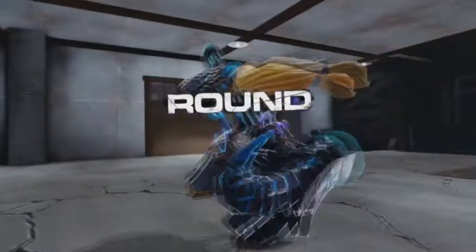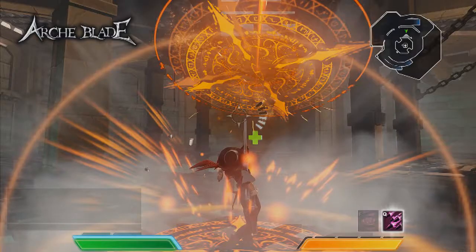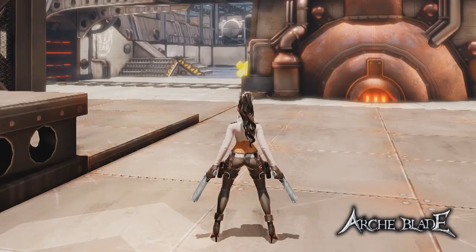Naga's Pit is an 8-player free-for-all map, and finally Steam Canal is a 5 on 5 last team standing map. Players should keep an eye out for future updates, which will introduce new characters and battlegrounds to the game.